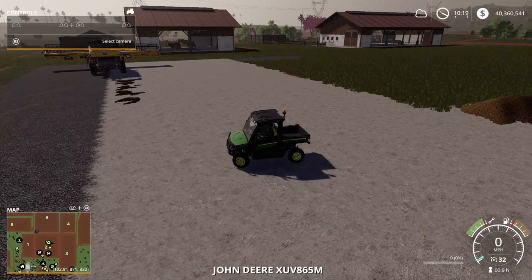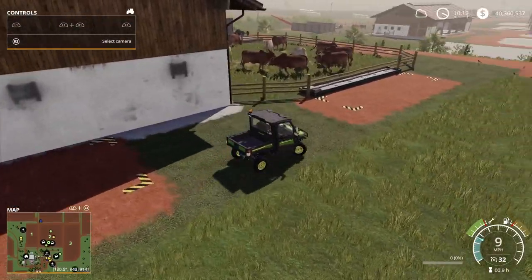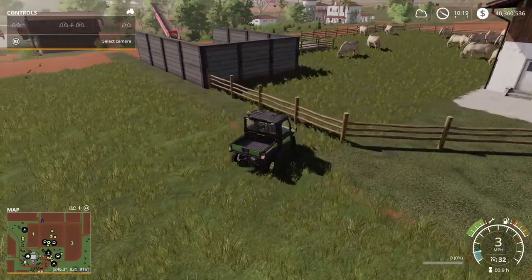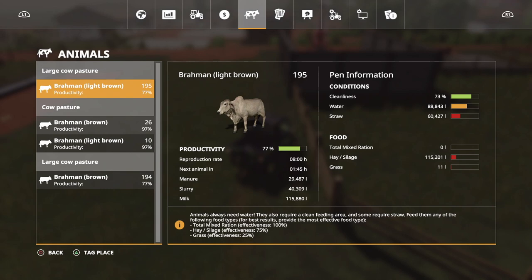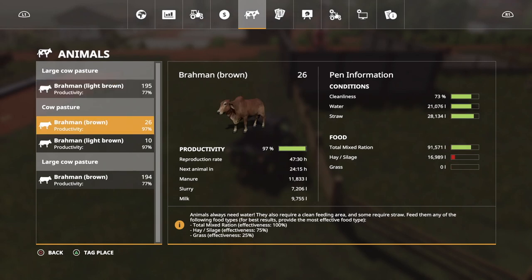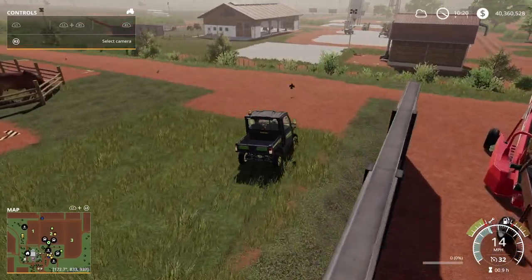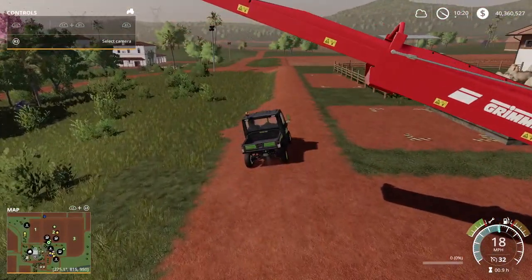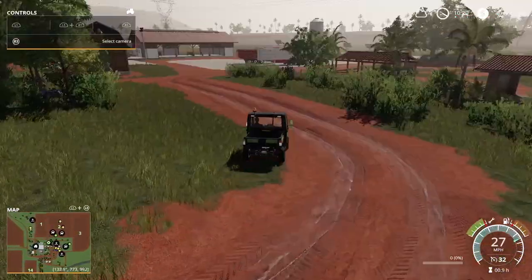Moving along with getting things in order. Over here we have some Brahmas - we got the light brown Brahmas, and in the other pen we had an offspring of the brown Brahmas and the light brown Brahmas, our two cow herds. So when the pens fill up, we transport the offspring to that pen over there with the mixture of the two herds.